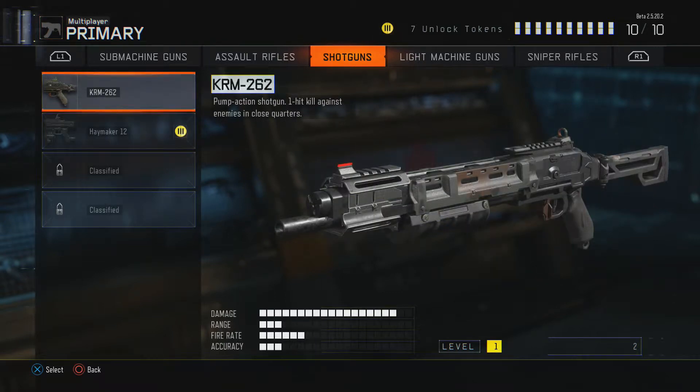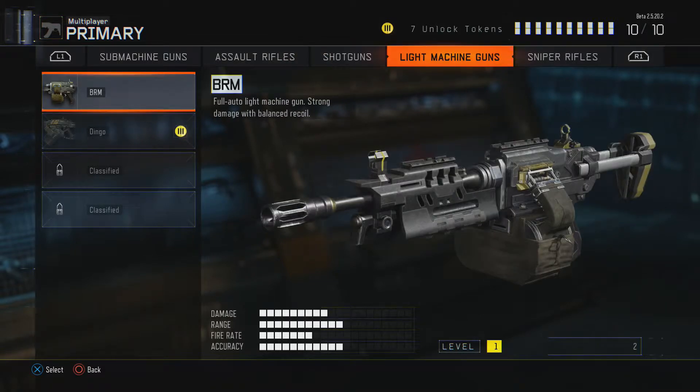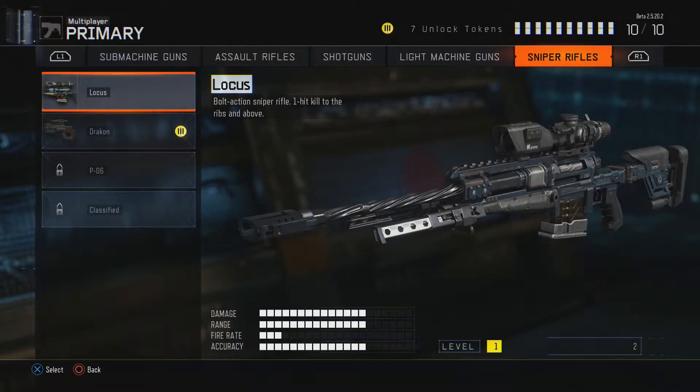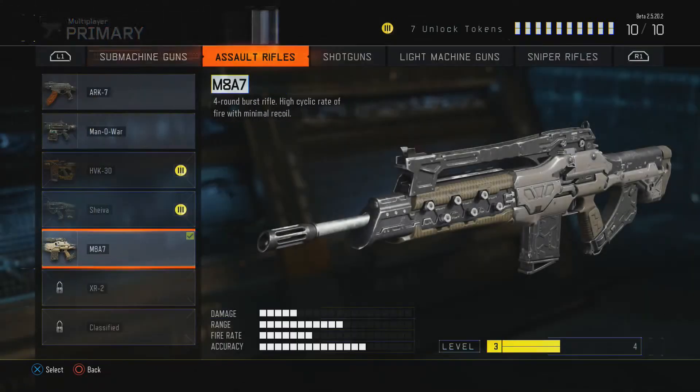Shotguns: you get the KRM — it's like a pump action, one-kill. Then you get the Haymaker, a fully automatic shotgun. Think of it as a USAS from Battlefield, or like a fully automatic AS12 — basically a fully auto shotgun from any game you've played. Then you get the light machine gun, the BRM. I haven't really used that because I'm not in favor of light machine guns — it feels too heavy. For sniper rifles, you get a loader bolt action — to the ribs and above you get that — and a Dragoon. I'm going to go to different classes to show you guys the attachments.